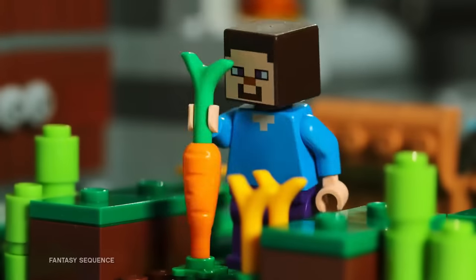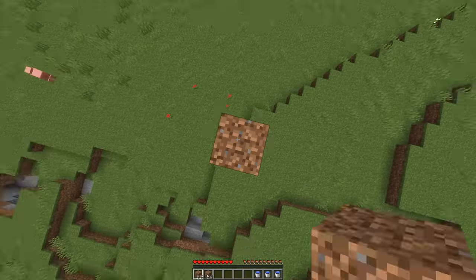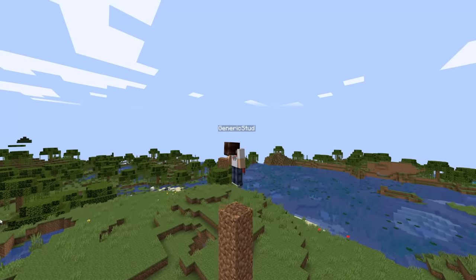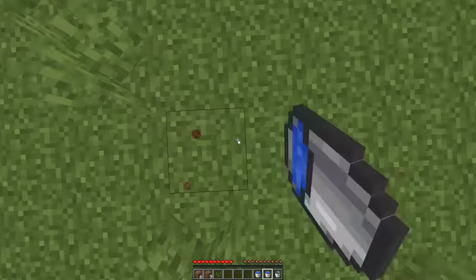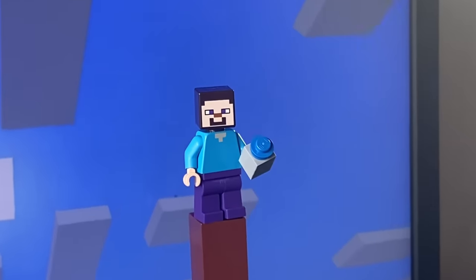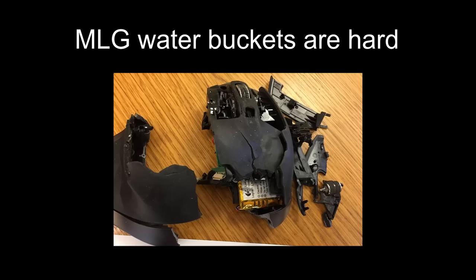Wouldn't it be much better if LEGO made sets that people could relate to? Like, for example, building a massive pillar to try and land the MLG water bucket to prove yourself that life has meaning — and landing it every single time without fail. This is a simple $10 set which every player understands, and it's the reason that my mouse looks like this.